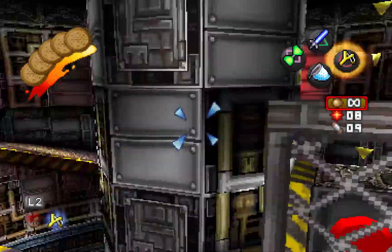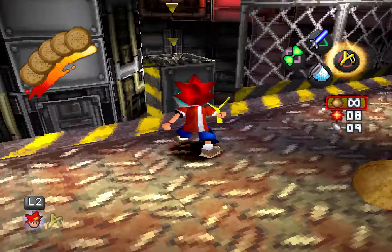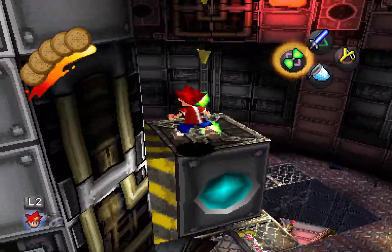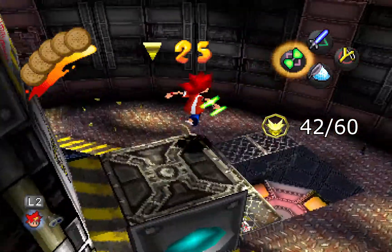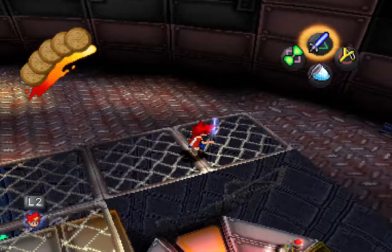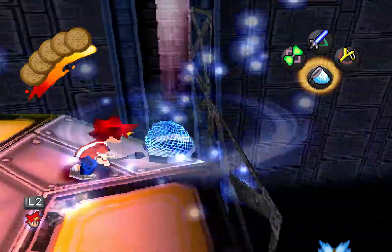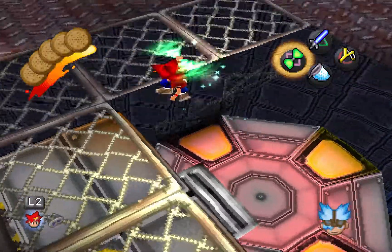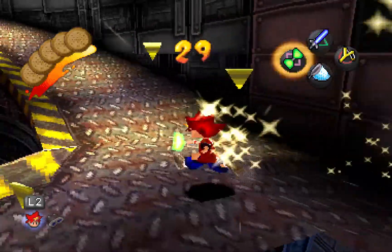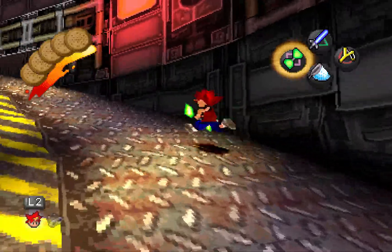Coming up here, we can find a switch that we can press, which opens up access to that little security room where the monkey's hiding out at. Grab ourselves a Spectre coin — that is number seven for this level. And down here we have BG, who senses danger. Indeed! That's why your job is to run the alarm. Now that the alarm's running, I imagine there's going to be actual security forces everywhere.